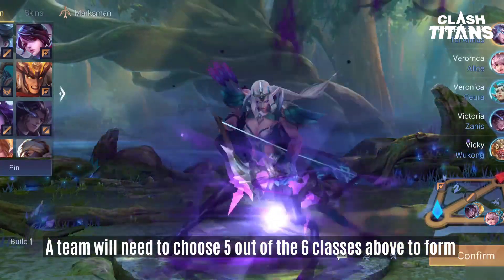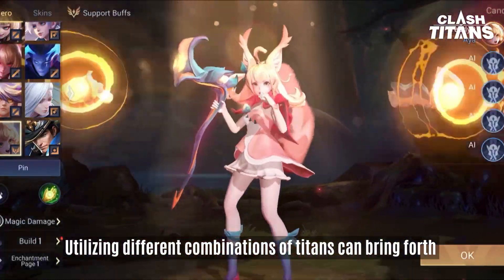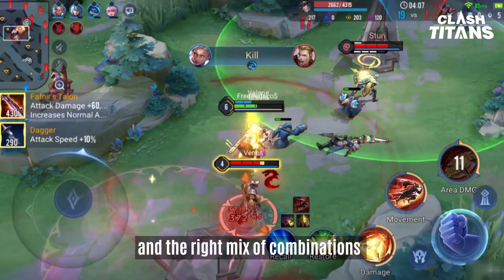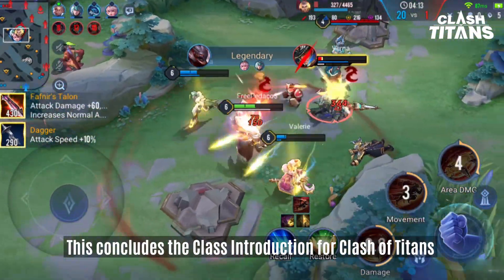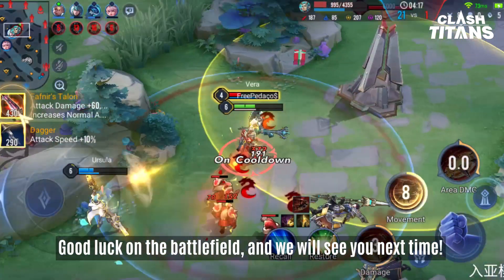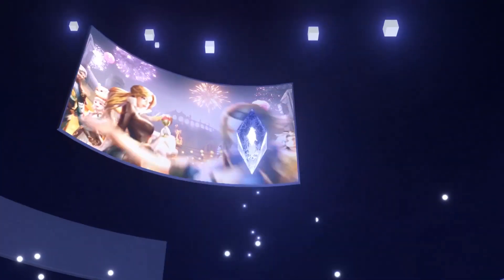A team will need to choose five out of the six classes to form their lineup. Utilizing different combinations of Titans can bring forth different synergies for the team, and the right mix of combinations will allow you to demonstrate your advantages. This concludes the class introduction for Clash of Titans. Good luck on the battlefield, and we will see you next time.